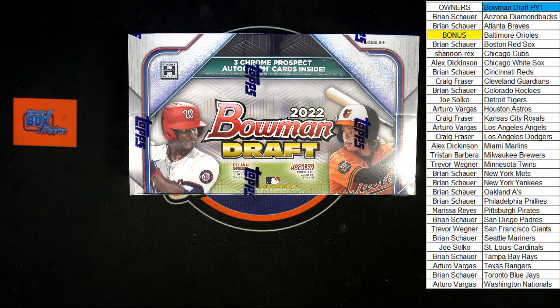Here we go. Time for 2022 Bowman Draft Jumbo Box 211. This was a pick your team break. What we need to do right now is take all of our owner names and randomize them seven times because the Orioles are a bonus in this break. After that seven randomizations, the person in the number one spot is going to get the Orioles.